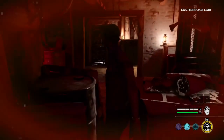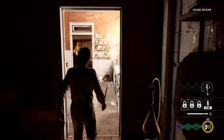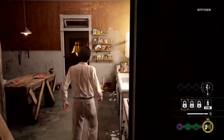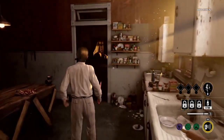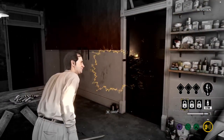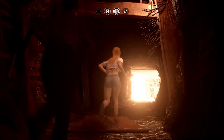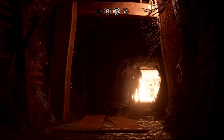Victims can slip through narrow gaps in the walls and duck under barbed wire traps. Meanwhile, characters on both sides have unique skills. While the Cook can listen closely to unstealthy victims and add locks to doors for the family, making it more time consuming for the victims to get through them, Connie for instance has a one-time ability to break a lock instantly.